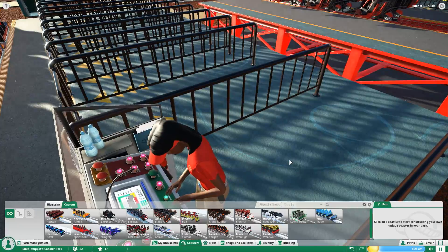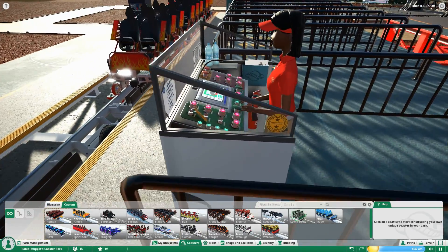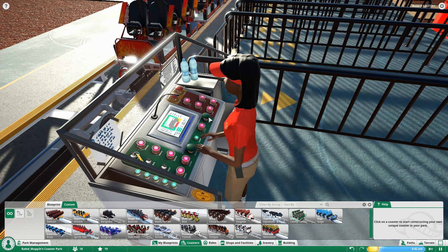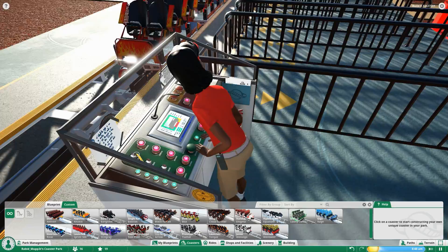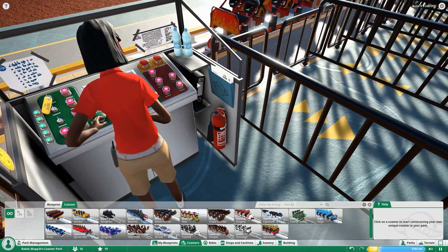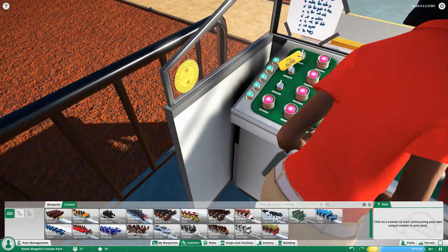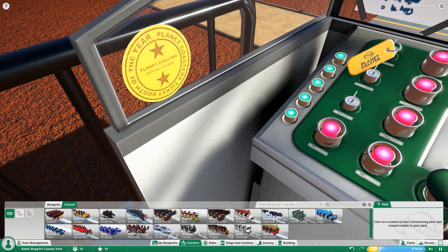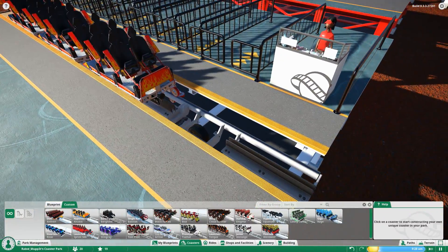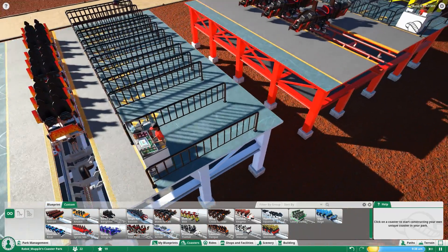Something new across all these coasters is that we now have ride operators. They've added a ton of detail to the booths — operators are pushing buttons, checking that the ride is operating well, and tapping the microphone. There are water bottles, tape on the windows, a safety manual, paperwork — and zooming in on the wall, it actually says 'Planet Coaster Ticket Booth of the Year,' a little certification award she got to stick in her booth. The level of detail is phenomenal.